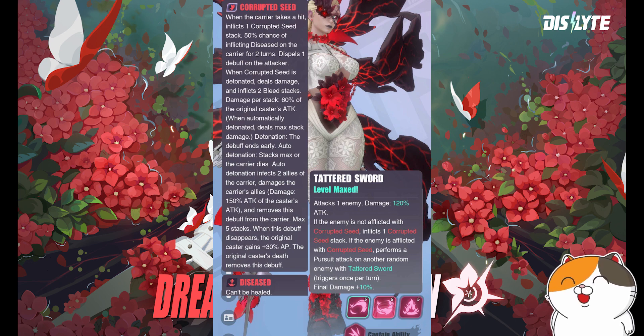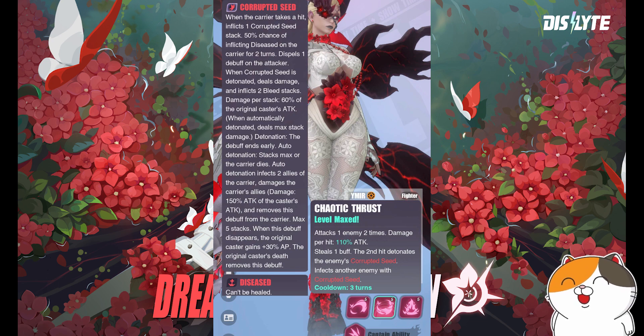The second skill attacks one enemy two times, dealing 110% attack per hit for a total of 220% attack. It steals one buff, and the second hit detonates the enemy's corrupted seed and infects another enemy with corrupted seed. From the patch notes we can already guess that the second hit is the last hit this skill does — so the second skill only hits two times.